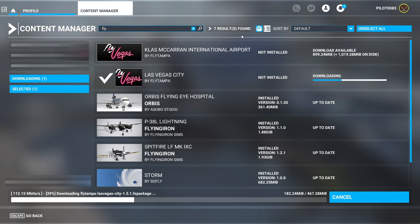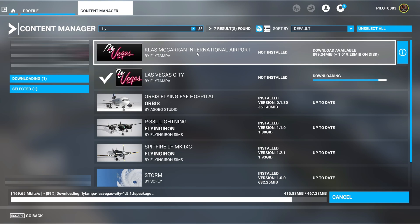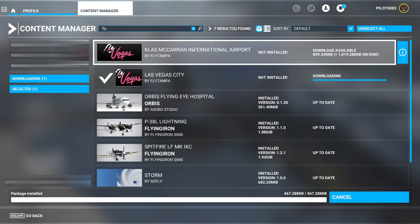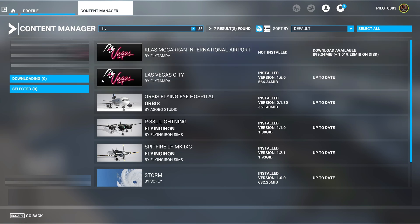I know for most of y'all, if not everyone — if you're like me, you couldn't even get near Las Vegas with this add-on without a CTD. Unless you cleared your cache, you might be able to get out there for a minute or two and then it would CTD. Couldn't get to Nellis. It was just so unstable. And if you got the Nellis add-on this week, you couldn't even spawn at Nellis with this add-on installed. Vegas looked so lame without the scenery.